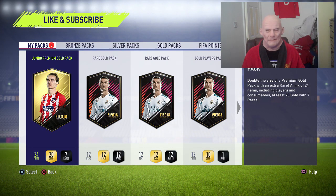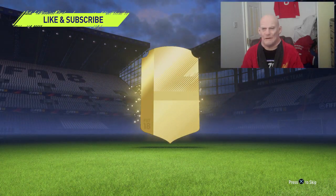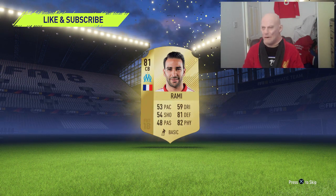Next up we are going to go for the Jumbo Premium Gold Pack. It's a big ass pack with seven rares. Give me a walk out baby, give me a flash through the pack at least — panel drop. Oh, suck me nuts. One rare player — isn't that just super out of seven rares? You give me one rare player, who's it going to be? Rammy — ram it up your hole I say.